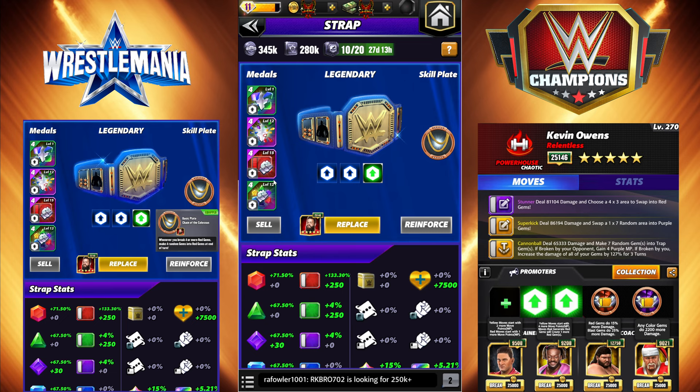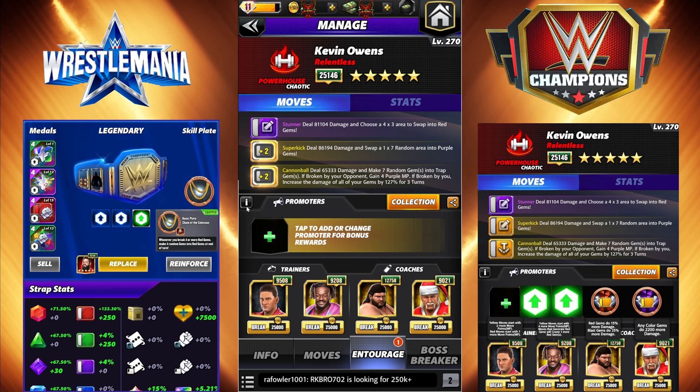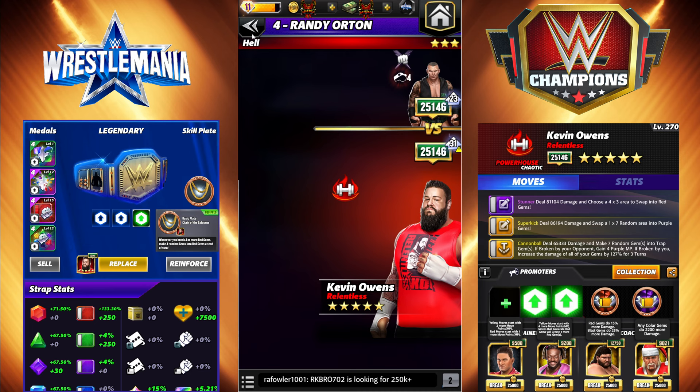The strap is nothing amazing - only 70% red gem damage between everything, and this move metal isn't really going to come in useful. Move set for this first consistent one: it's going to have the Stunner - deal 81k damage and choose a 4x3 area to swap into red gems. Super Kick, 7 MP yellow, deal 86k damage and swap a 1x7 area into purple, it's random. Cannonball, 5 MP yellow, deal 65k damage, makes seven random gems into trap gems - if broken by your opponent gain four purple MP, if broken by you increase the damage of all your gems by 127% for three turns. You'll notice there's no way to get back to the yellows, so you either want General's Orders or Time Once Again to get yellow back for those moves if you need it a second time.